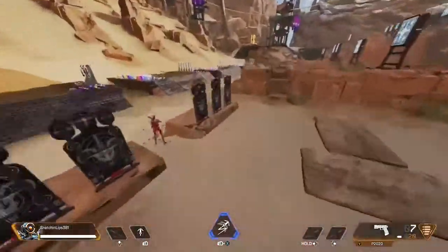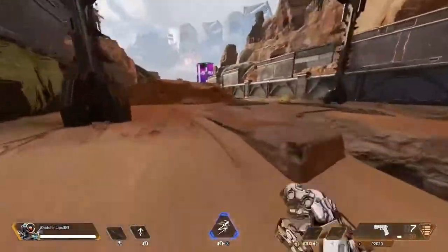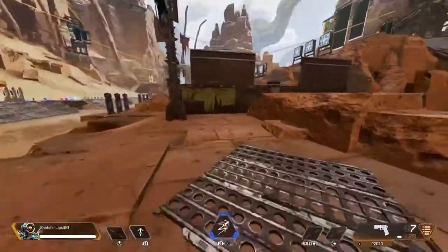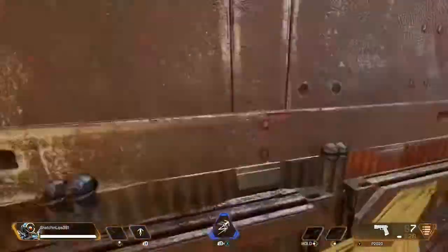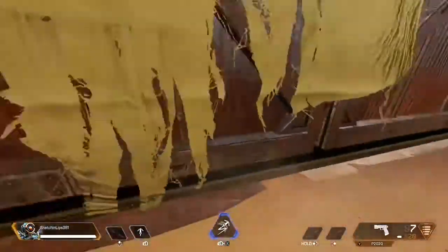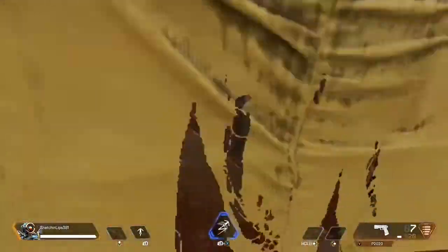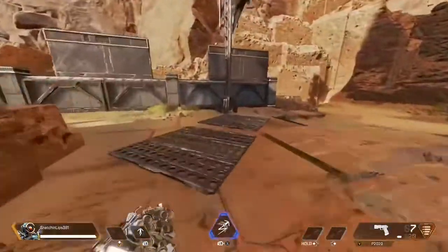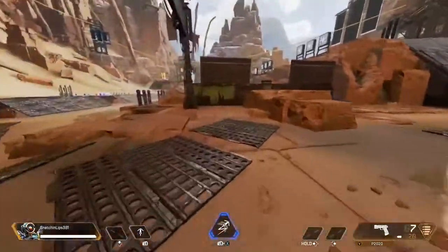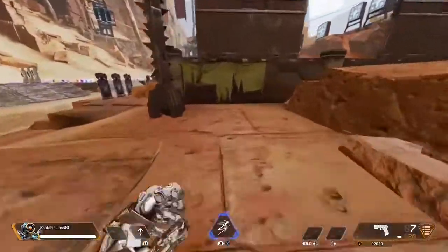So basically, how to do the wall jump technique — I'm going to show you what a wrong wall jump looks like. That's what a wrong wall jump looks like. You slide too late and your jump is just way too late as well. So basically you want to get a good distance, get back right about here, run, slide right about here, and jump.